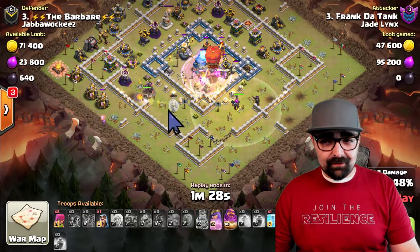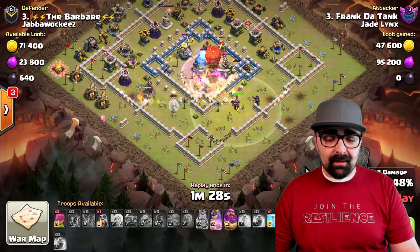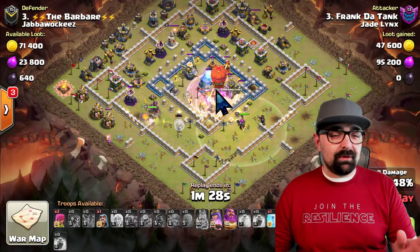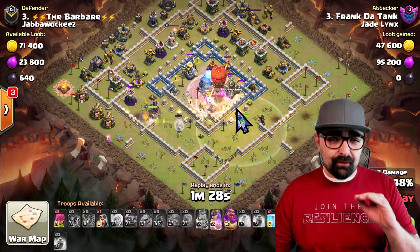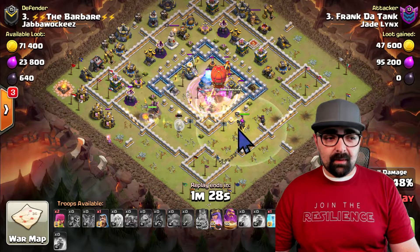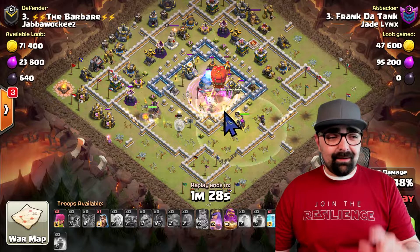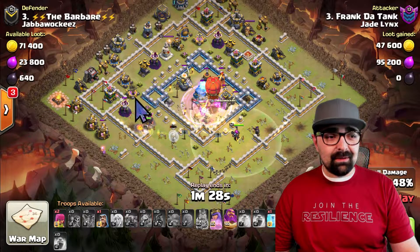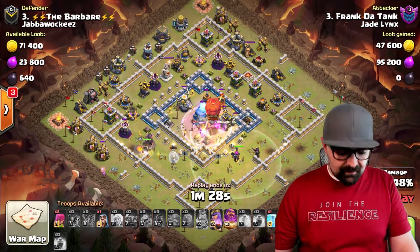Once he realized the area was cleaned up and ready, he sent in his hogs, then the Stone Slammer, then the Grand Warden. Once they reached the center of the base, he healed right away — because you've got multi-Infernos, the Town Hall, it's a lot. He heals in there, rages in there, drops the earthquake to damage the Town Hall, and then pops the Grand Warden ability. Everything is in the center — raged, healed, pushing through. At the same time, his king and queen are still walking and cleaning up the other side.